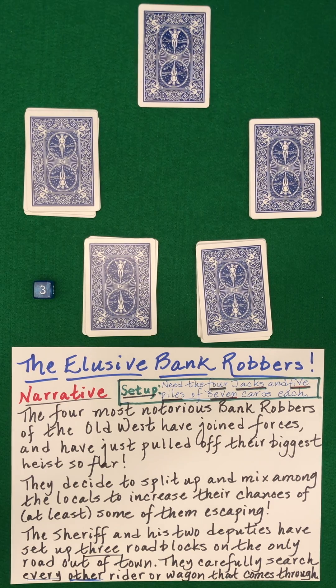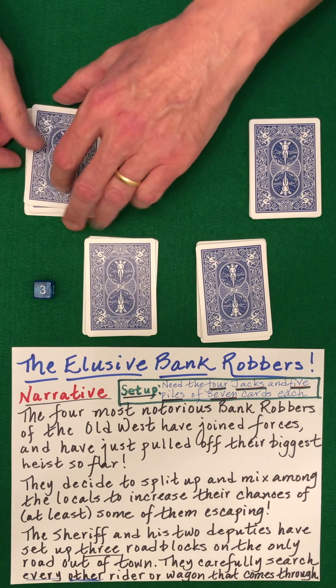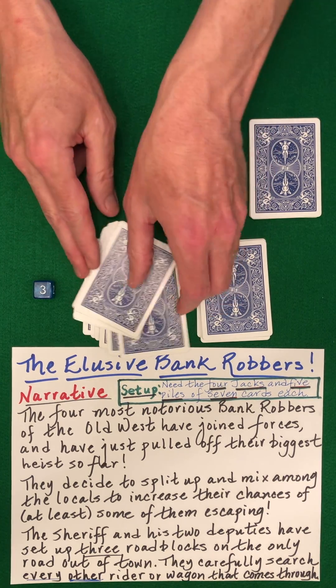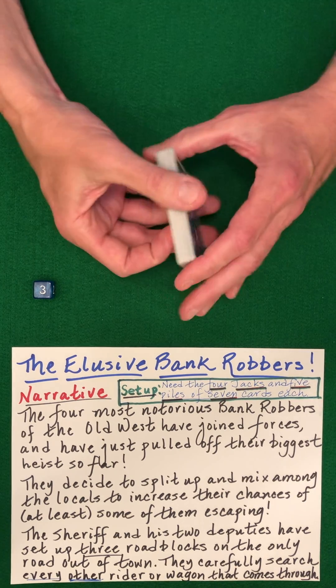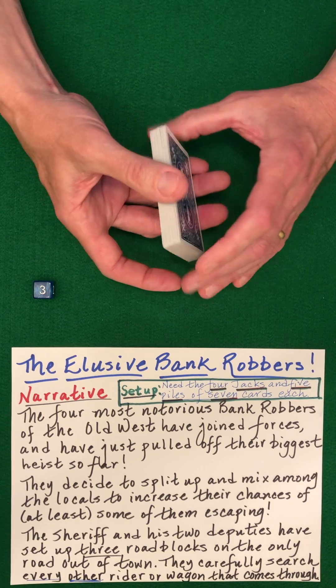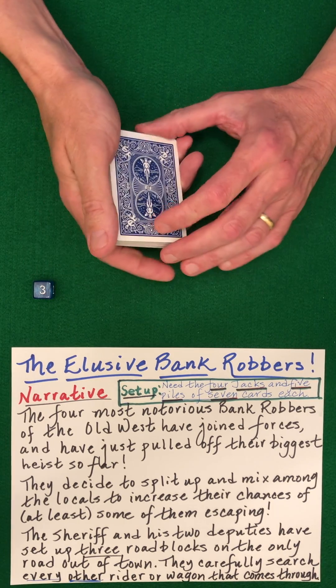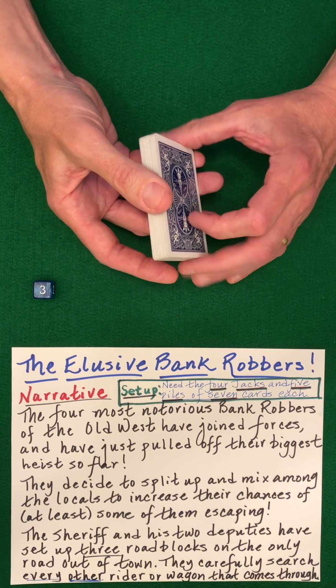Now you might want to give a little bit of a time delay before you do this next stacking. We will be stacking in the opposite order. You pick up the pile from which you've drawn the last little bunch of cards and go in reverse order. You don't need to make a big deal about this — just do it. The spectator won't question that, considering all of the mixing we're going to be doing in just a minute. The bank robbers are trying to get through all three checkpoints, all three roadblocks.